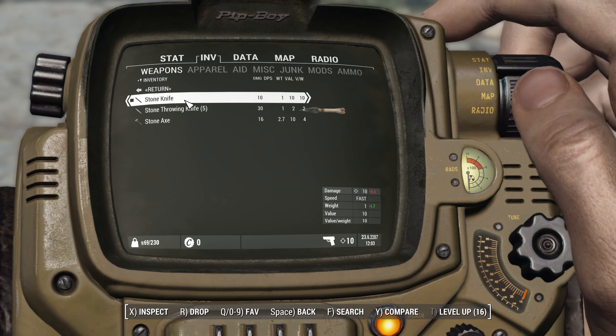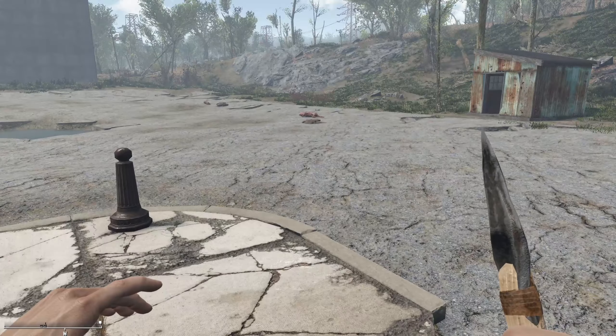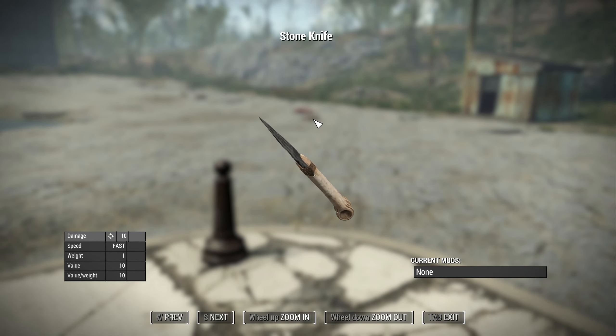There's also a stone knife which for some reason is not showing up as craftable, but it looks nice - basically like a bone with a blade attached.